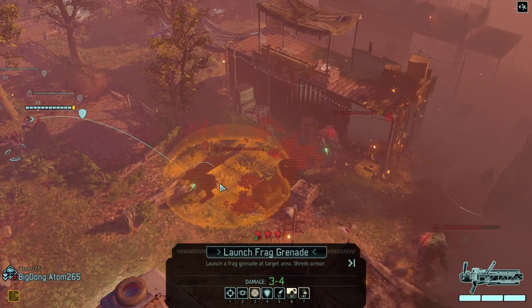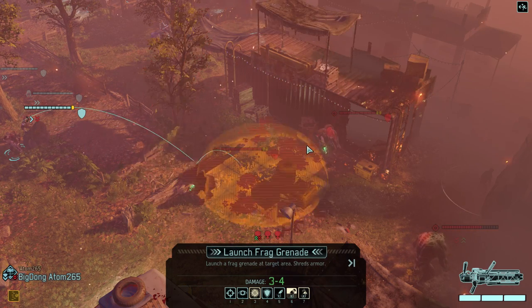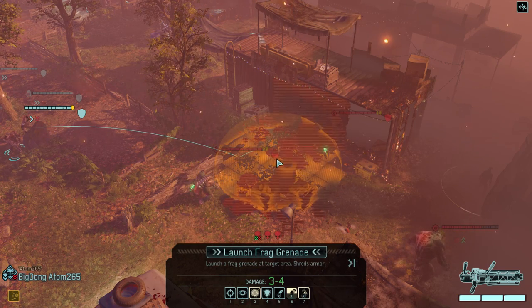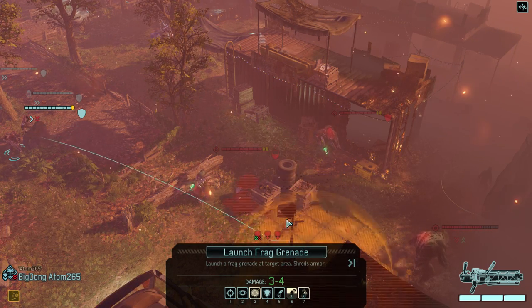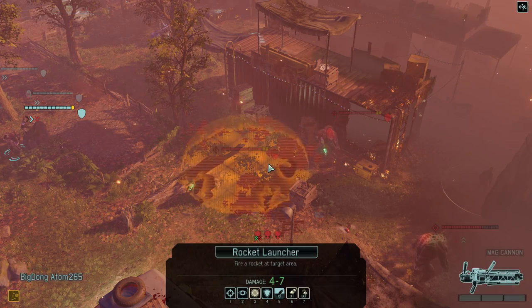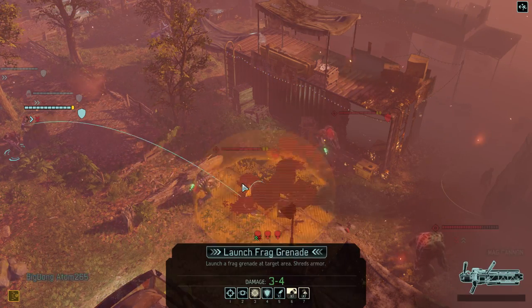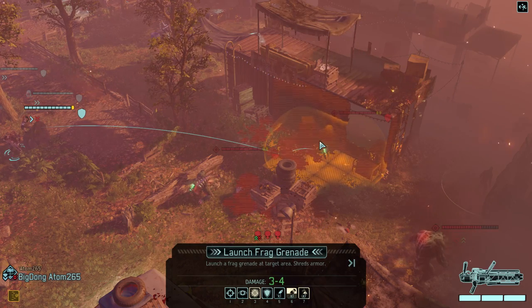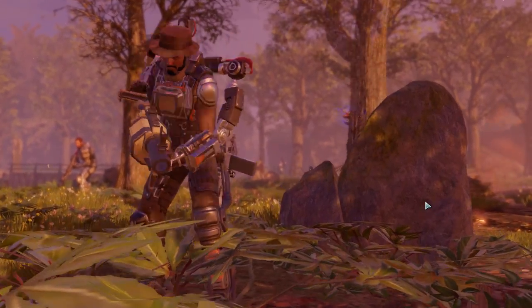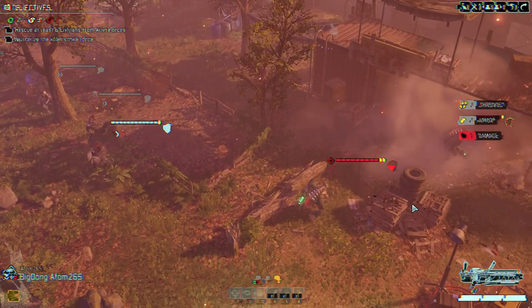I really want to destroy this guy's cover, but it looks like we can't actually do that. Incendiaries literally do absolutely nothing. Rockets — wow, look how pinpoint accurate this is. We're gonna try and get this guy first because he's behind full cover.